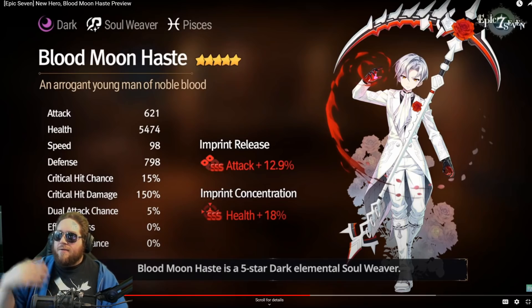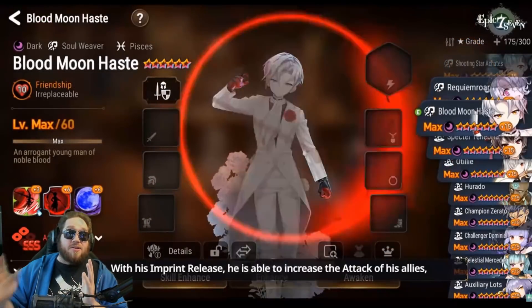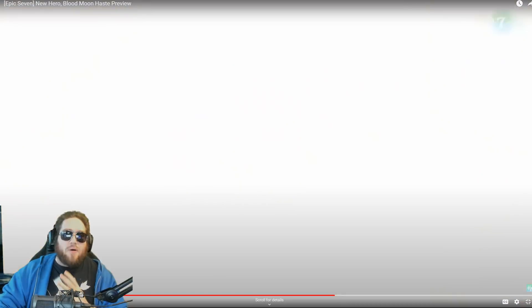If you want, you can do the self-imprint — you can use your normal Haste because they're not going to give him a specialty change or exclusive equipment ever. Dark Soul Weaver — didn't expect a Soul Weaver either, which was really, really cool. I do like the whole aesthetic of him.